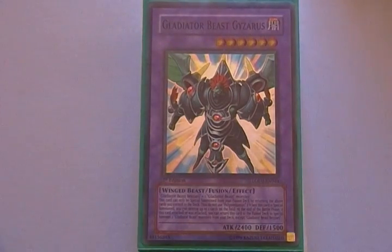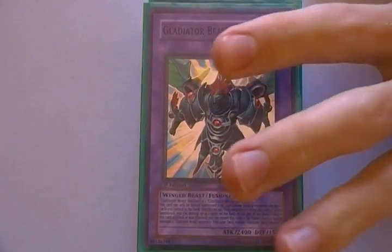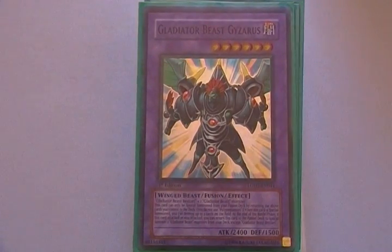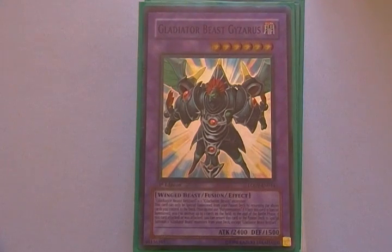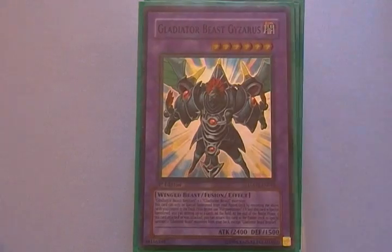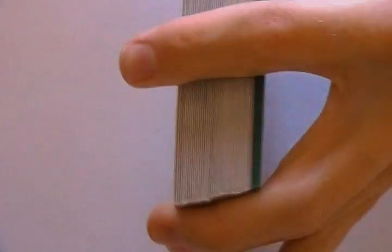Hey YouTube, this is Abidodulist, and this is an update of my Gladiator B-Stack. A lot of people have been asking for it. I used to run Ancient Forest Glads, but now I switched to Dimensional Fissure Glads, because a lot of decks now in the metagame revolve around Graveyard Control, like Zombies, Vayu Turbo, Light Sworns, and Destiny Hero Malleys and stuff.